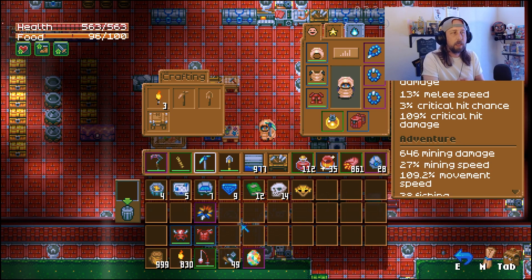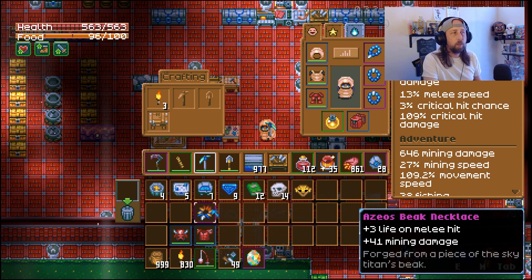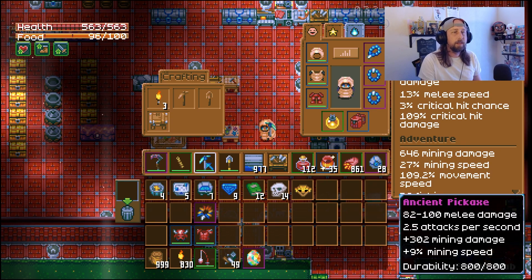Get out there and start mining, increasing your mining damage every way you can. The larva armor is great for that, Azios' Beak Necklace adds plus 41 mining damage, and the ancient pickaxe itself has 302 mining damage. Get yourself an ancient gem necklace and a couple of ancient gem rings. This took me a couple of hours and I ended up with five or six ancient gem rings - I may have been lucky - though I only got one ancient gem necklace.